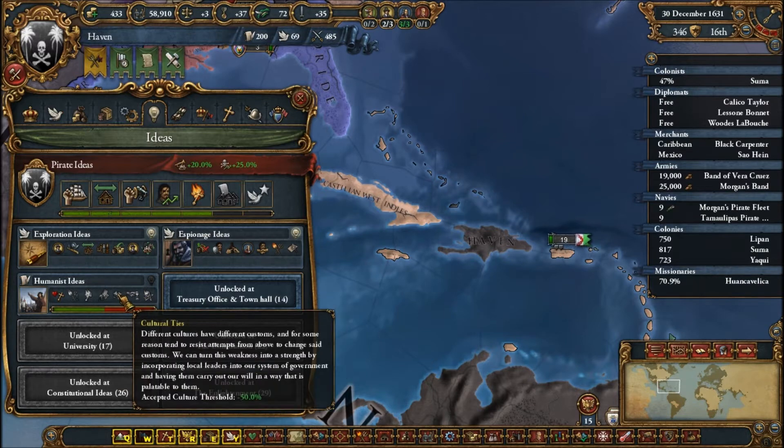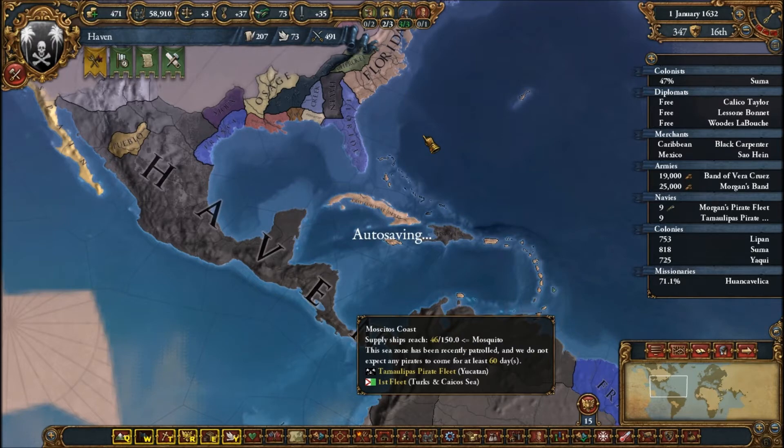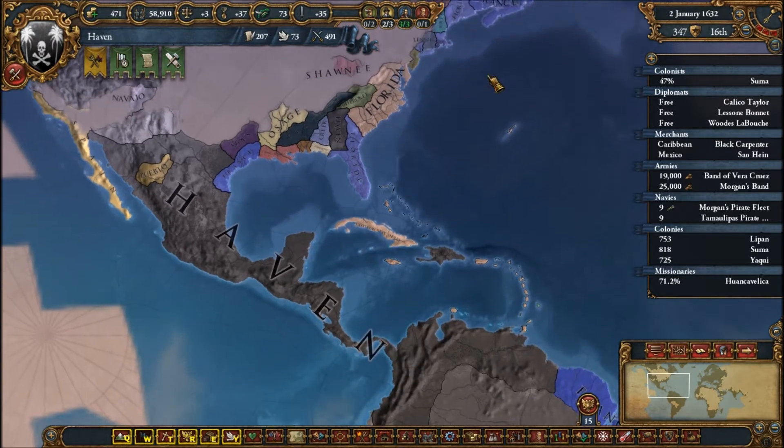Humanist ideas — local traditions, lowest revolt risk. That's probably the best idea they've implemented, humanist ideas. If you have a huge sprawling empire, it really helps. That way you don't have to convert as much — it's just accepted in the country.